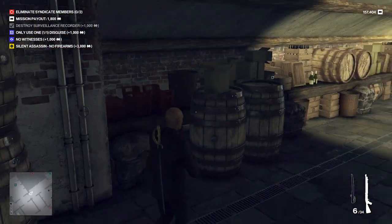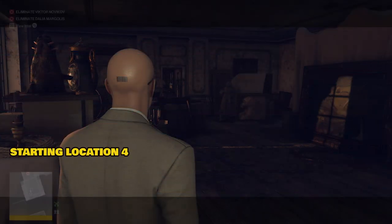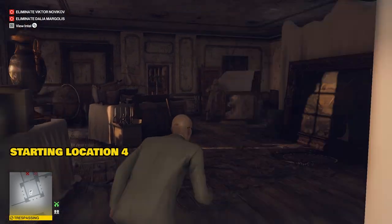Down the hall there's a locker room with the palace staff disguise, which you can use to poison stuff if your cover's blown. If you're lucky you might get the starting location which is in the attic right next to the two guards. Nice work.